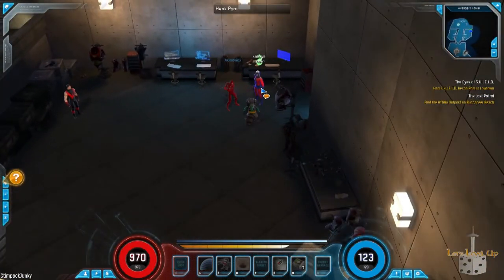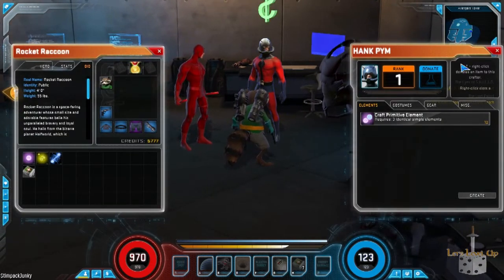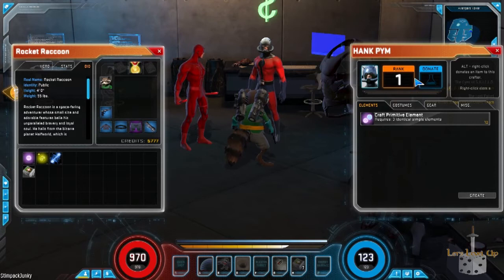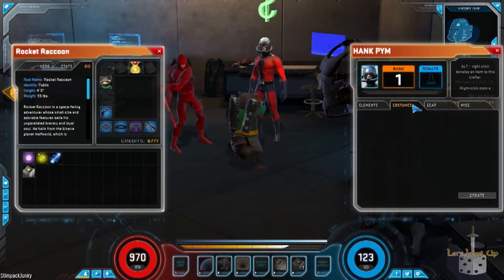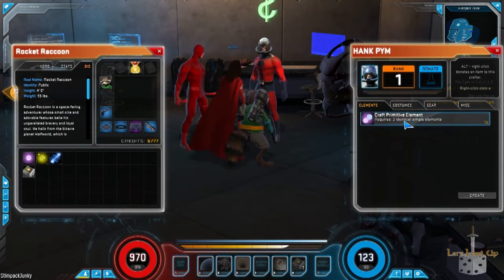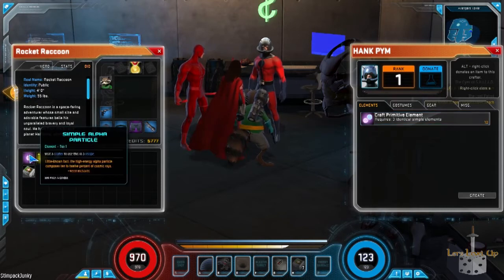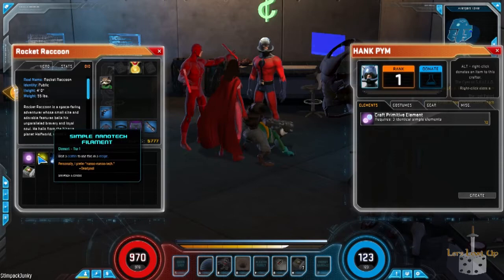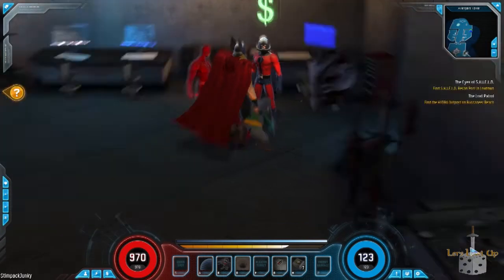Where we are right now is Avengers Mansion, or Stark Tower as this universe's take on it. Right now Hank Pym is a rank one crafting trainer. I can actually donate items I have to him — one of the things other superhero MMOs have had is a very poor item mechanic that Marvel Heroes does a great job on. If I wanted to create a primitive element, I would need to get three identical simple elements.